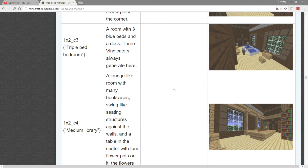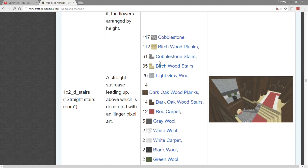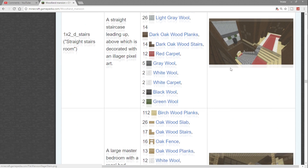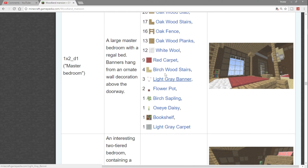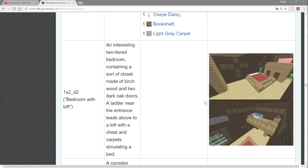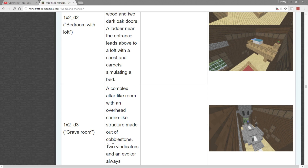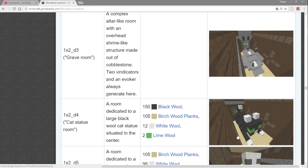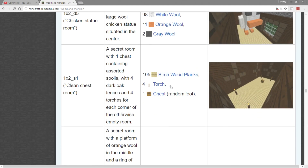More stairs, and what looks like another style of foyer. Master bedroom — bookshelves, banners, lots of stuff in there. Keep going down: grave room — two vindicators and an evoker. An evoker is another one of the new villagers. Then there's a cat statue room — that looks pretty cool.